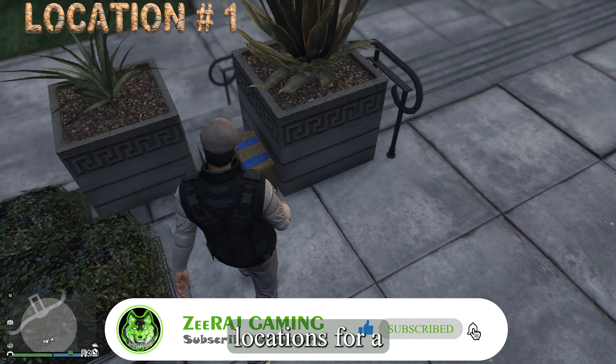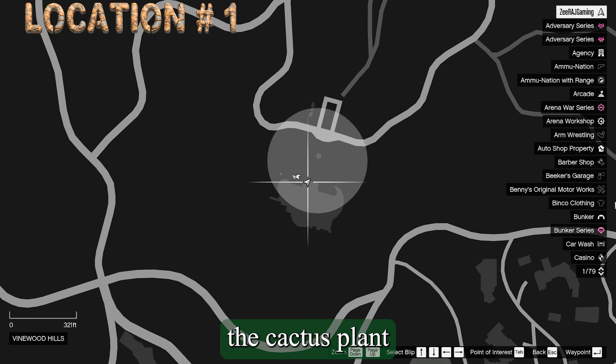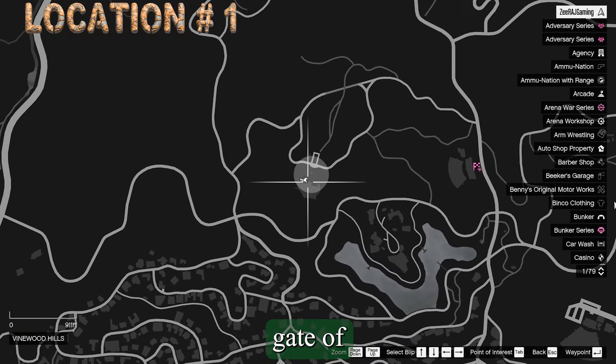One of the possible locations for a G-Cache in the observatory area is beside the cactus plant near the stairs of the main gate of the observatory.